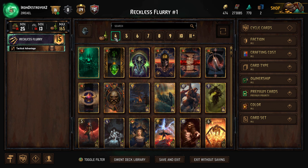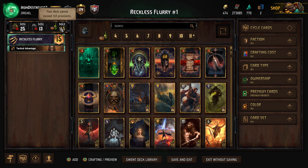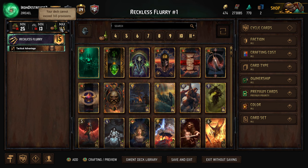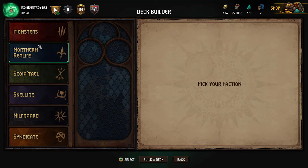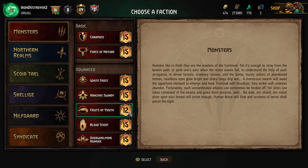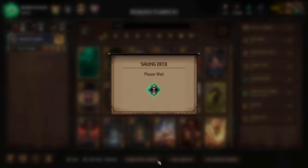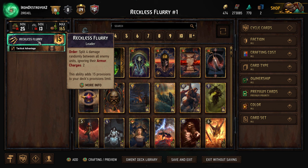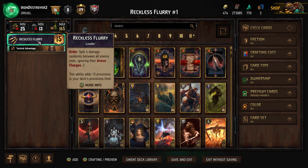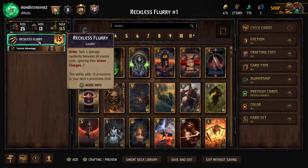Up in the top left you can see the deck provisions — we cannot exceed 165. This number is 150 plus the provisions each leader provides. Leaders usually provide around 15, though some give less and are considered more powerful in a vacuum. What you want is the leader that synergizes best with the deck you're going to make, and then work within the provision limit that gives you.